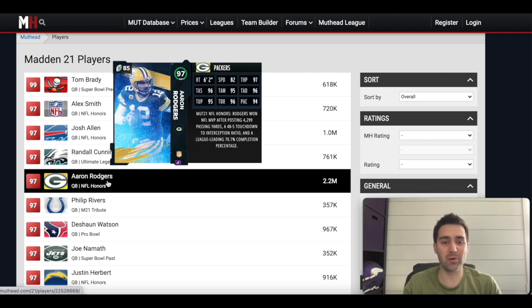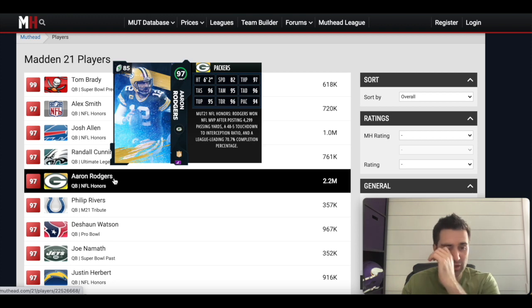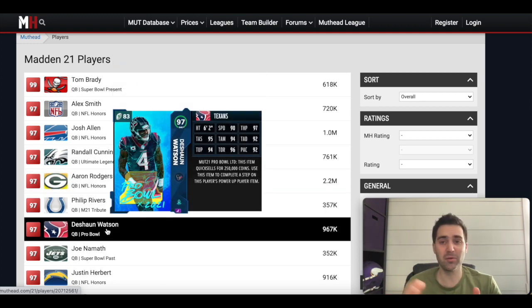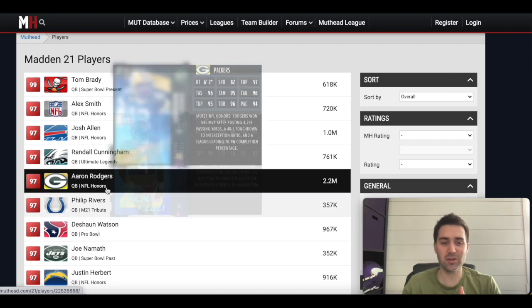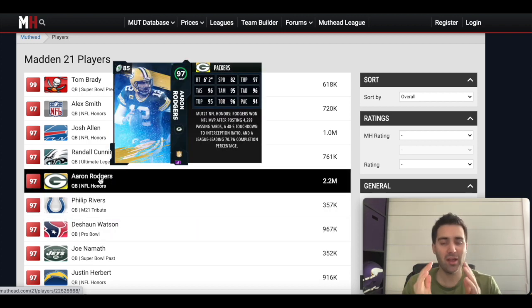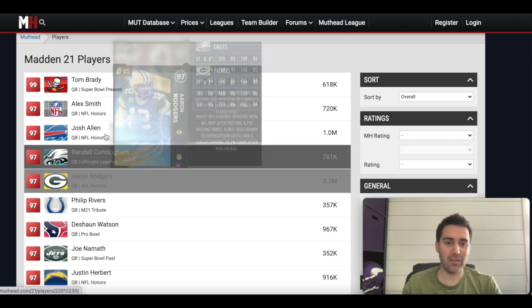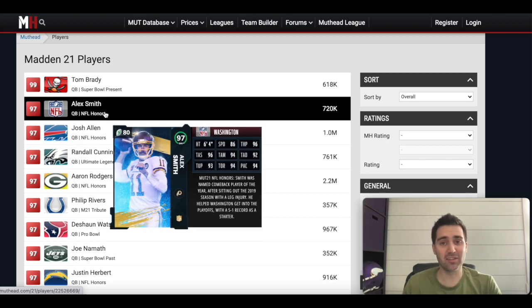DeShaun Watson is kind of in the same category as Rodgers but different in what he's good at. Watson has 90 speed — a lot better than Rodgers' 82 — and he's also an Improviser archetype, so he gets the same ability pool. However, he does not get the same release as Rodgers. The choice between them comes down to playstyle: if you want to stand in the pocket and dot people up, go Rodgers. If you want to use your speed to get around, go Watson. Alex Smith is kind of a combo of the two with a better ability pool.